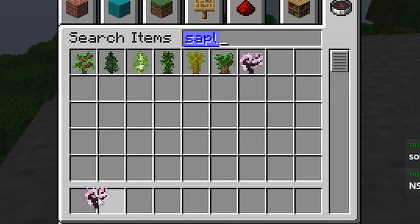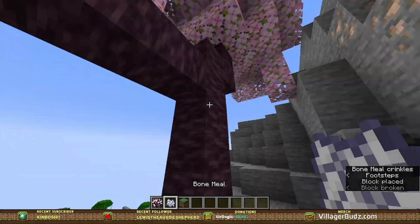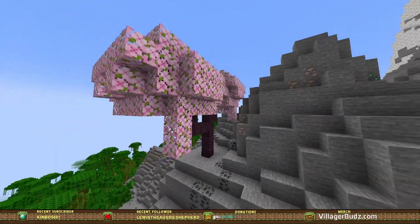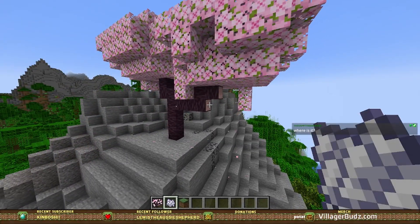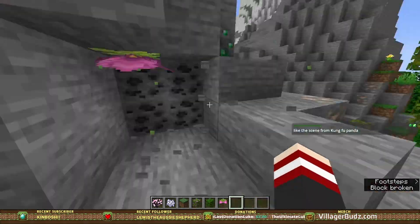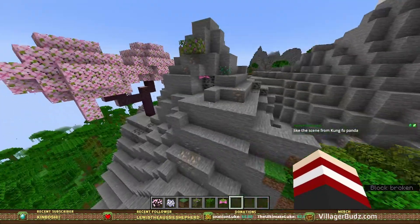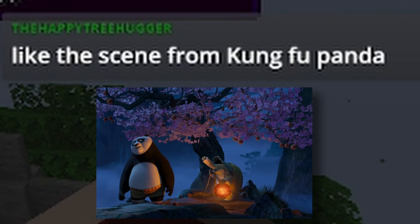Oh, it looks so pretty! Oh my god! And it drops the little particles! These are like the only other thing that make particles appear in the atmosphere. You see how over here there's particles now? Like the scene from Kung Fu Panda — exactly like the scene from Kung Fu Panda.